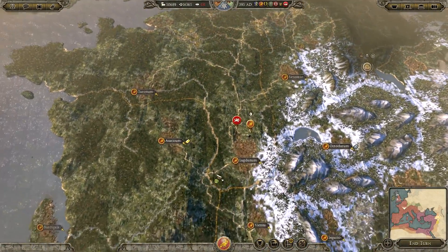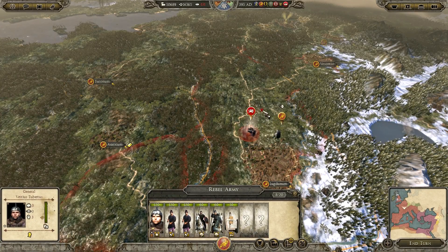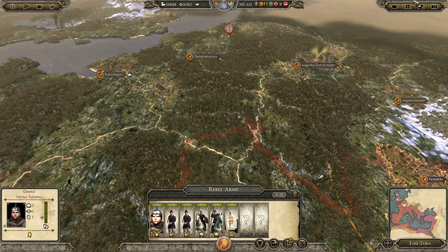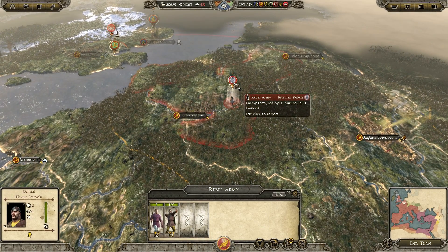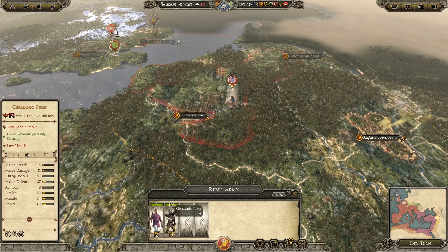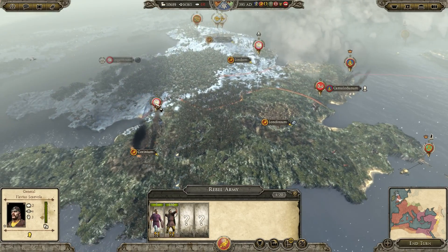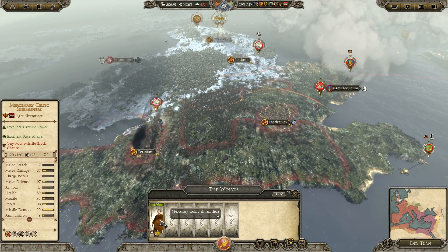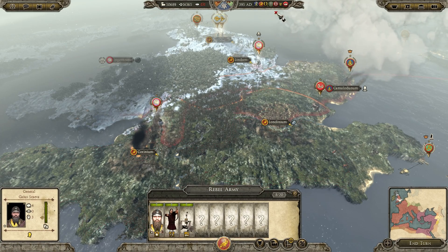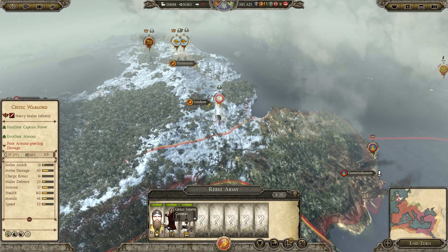The first feature is called Rebel Reorganization. This changes the start position of pretty much every rebel faction in the game. Some rebel factions were given a more historical name, a lot of them were removed, replaced, or new ones were added. We will now have rebel factions like the Asturas, Batavia, Libria, Noricum, and the Vascones. The long-term aim of the mod is to add a unique rebel faction for every single region in the game, which is a great and unique idea.